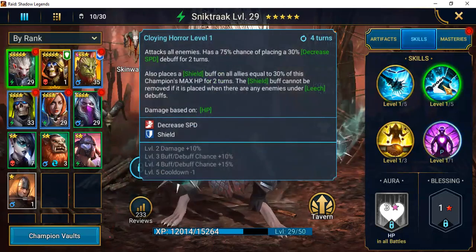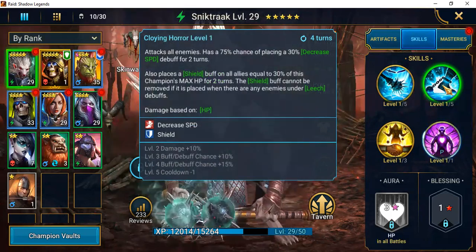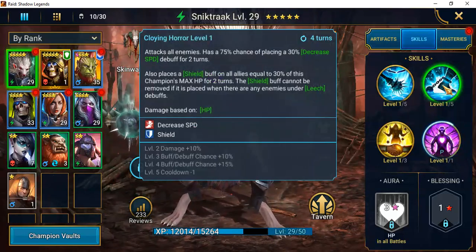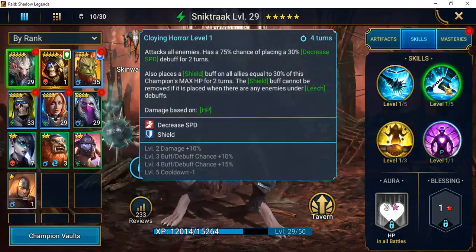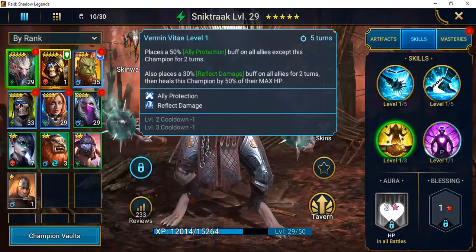Clowing Horror can be placed on a three-turn cooldown — it attacks all enemies and I'm already smiling. It has a 75% chance of placing a 30% decreased speed debuff for two turns, so we're decreasing attack and decreasing speed. This says control all the way — toss in a turn meter and this guy will just be on it. It also places a shield buff on all allies equal to 30% of this champion's max HP for two turns, and that shield buff cannot be removed if placed when there are enemies under leech debuffs.